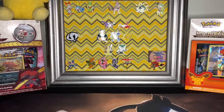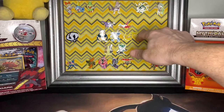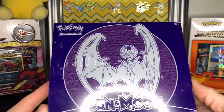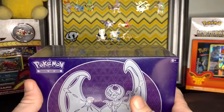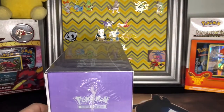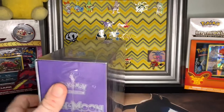Hello, my defender peeps! Welcome back to another edition of me screwing up Pokemon names and having fun in the process. I am going to be opening up an Elite Trainer Box from Sun and Moon base set — had this lying around for a little bit. I'm still waiting on my Darkness of Blaze to show up; it's delayed, which kind of sucks.